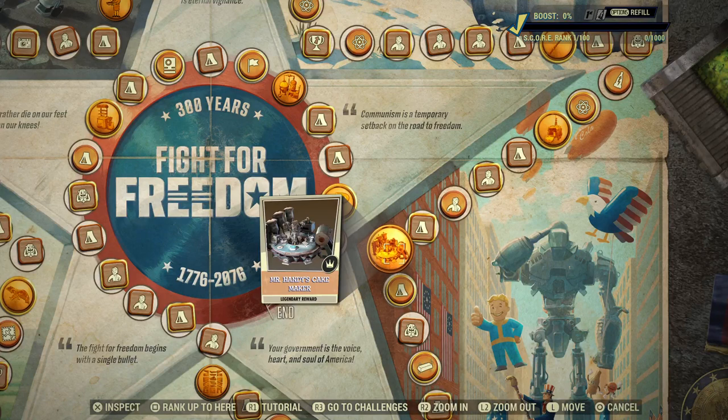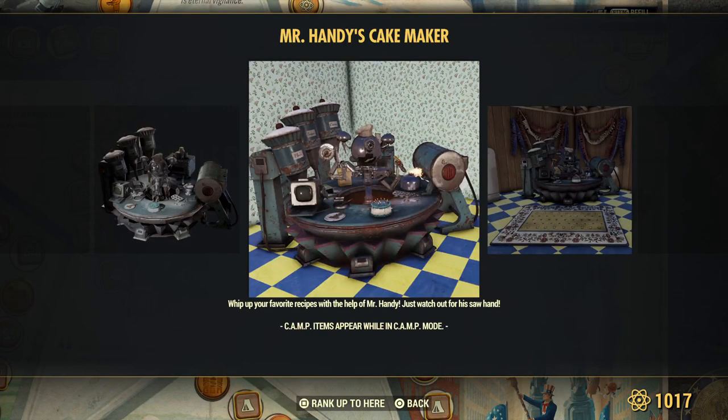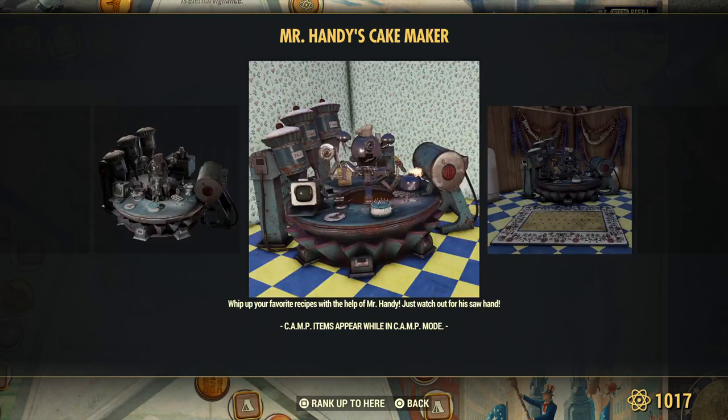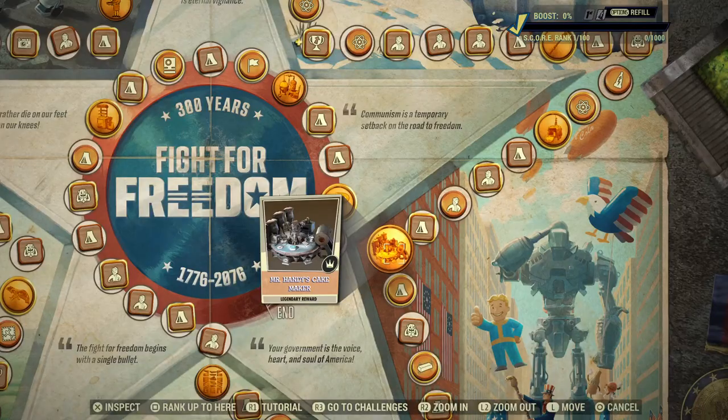Mr. Handy's Cake Maker — whip up your favorite recipes with the help of this, just watch out for his saw hand. I'm assuming this is going to be your cooking station — most likely it's just a cooking station, a different skin for it. But maybe it does make cakes. I don't know. I'm really leaning towards a cooking station.